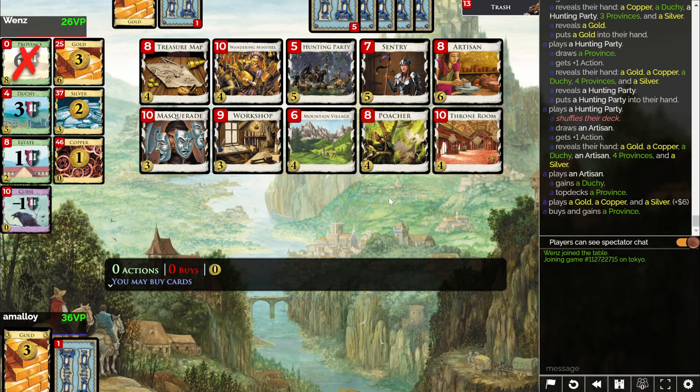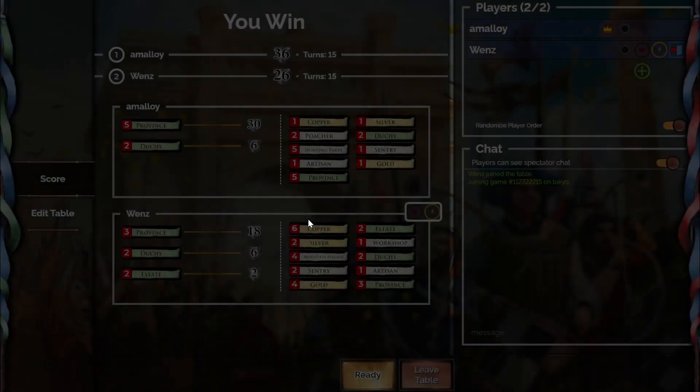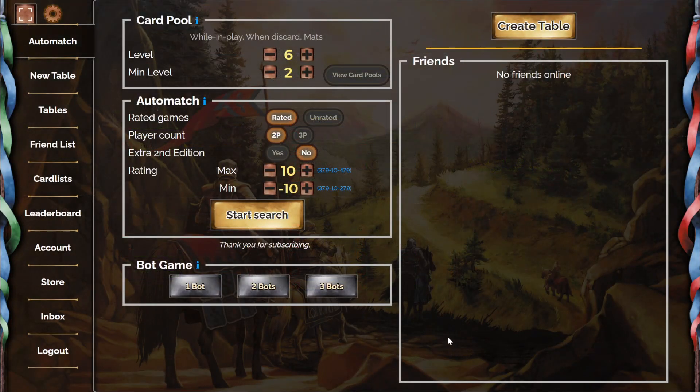So that was the plan coming together. I think it could have gotten there a lot faster if I'd been a little luckier and maybe a little smarter. The silver timing and the poacher — something was wrong about that. But overall, I'm okay with it. Opponent seems to be wanting a rematch — I just want to auto-match every time. This is a fast game.